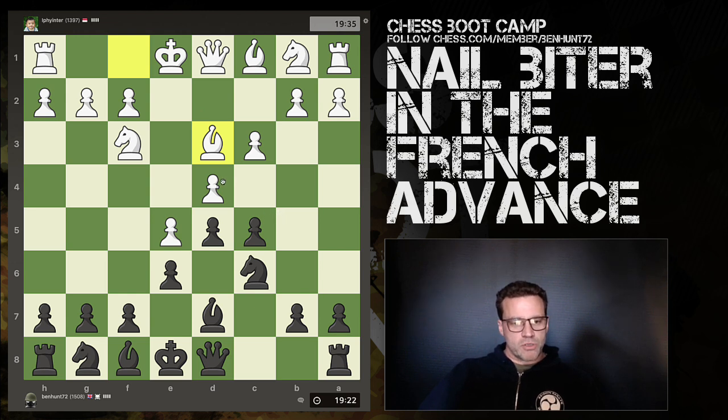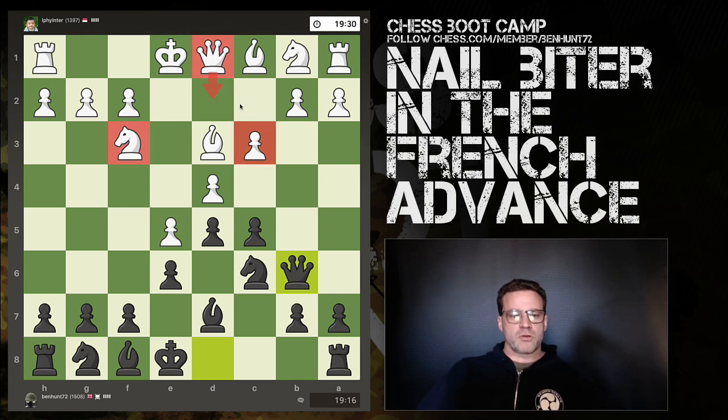Now what he's done is he's blocked off one of the defenders, so the queen is no longer defending. So now I might play queen b6 here, because I've now got three attackers against only two defenders — the queen is blocked off.